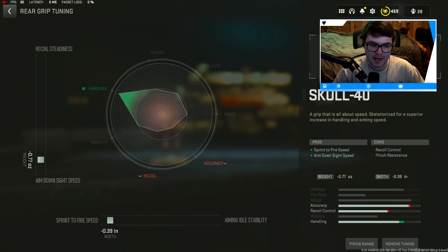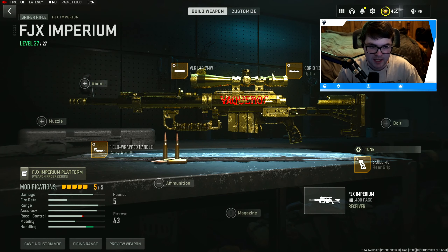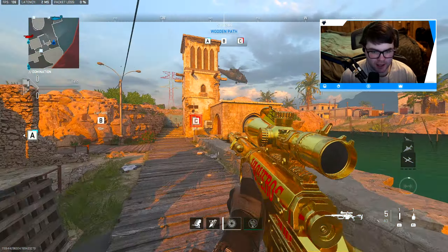The last and final attachment is the Skull 40 Rear Grip for sprint-to-fire speed and ADS time. Again, we want maximum sprint-to-fire speed and maximum ADS time for this weapon. Tuning for that is negative 0.77 for ADS time and negative 0.39 for sprint-to-fire speed. And that right there is the full class setup for the FJX Imperium sniper rifle.